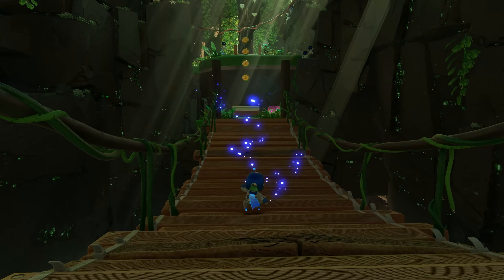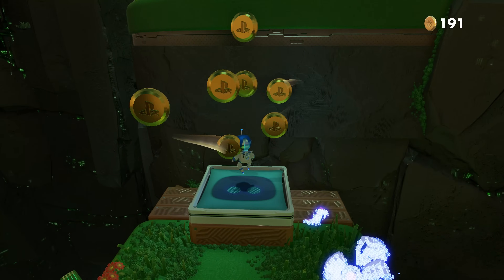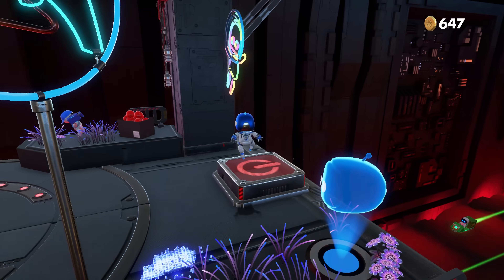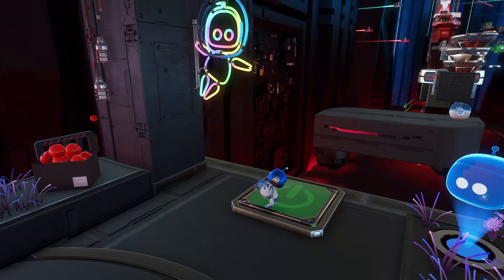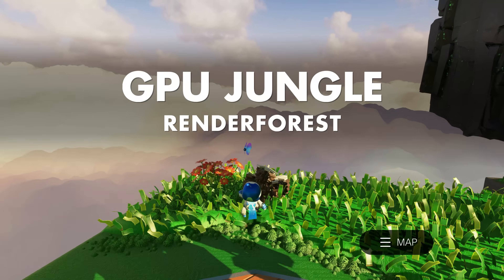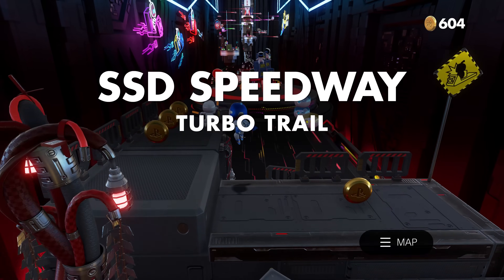Everyone who owns a PS5 has probably tried this out at least once, and if you haven't, you should, because it's free. At its core, Astro's Playroom is a 3D platformer, and it has very similar, if not identical, physics to Rescue Mission, which I absolutely love — they're tight, they're good, don't fix what's not broken. Each world is themed around different aspects of the PS5 hardware, kind of breaking the fourth wall, but it's incredibly charming. You get taken into specific components of the console, with levels like GPU Jungle and SSD Speedway.